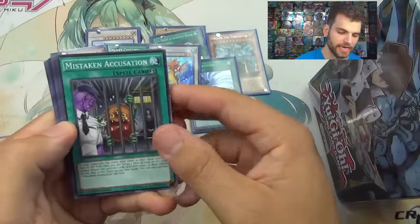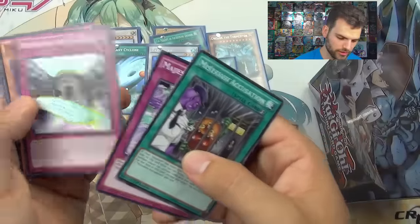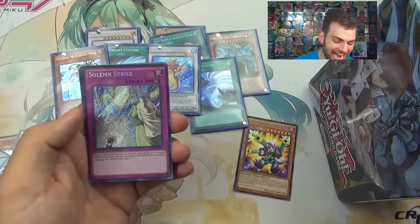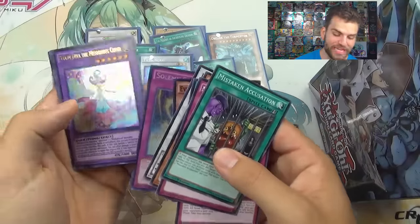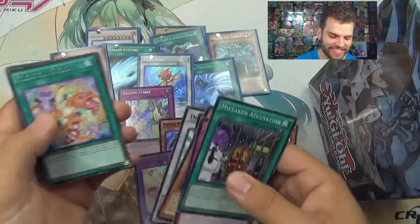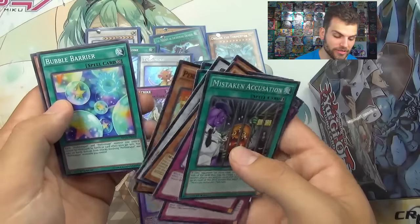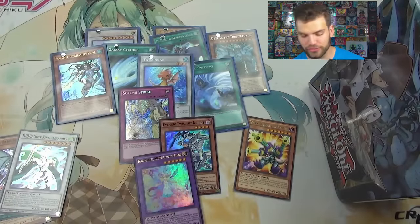Okay, we got Mistaken Accusation, Majestic Mech Goryu, Magispector Tempest, Dark Contract with a Witch, Super Heavy Samurai Destruction Swordsman, Deskbot, Evening Twilight Knight — and then oh baby, Solemn Strike in our first tin! What?! Okay, and then Bloom Diva right after Solemn Strike again — I think that's what happened last time too. Crazy! Frightfur Fusion, Pendulum Rising, Grand Horn of Heaven, Pendulum Blowhopper, Rain Goat, Coast to Coast, and Bubble Barrier — Tam Tam the Melodious Diva!